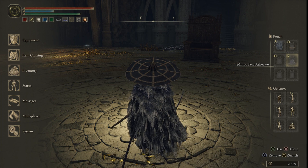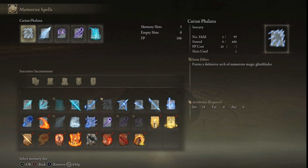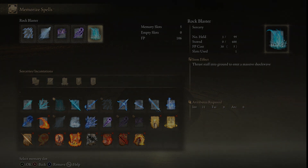For our specialty flask we've got one that temporarily raises max stamina and restores half of max HP. For our summon we are using the Mimic Tear — just an all-around great summon to have out. For memorized spells we are using Karian Fanlax, Glintstone Ice Spear, Rock Sling, Collapsing Stars, and Rock Blaster. Those last two I don't mess around with too much myself — I just have them on the bar so the AI can allow my mimic to use them, as they do quite a bit of damage and he has unlimited FP.